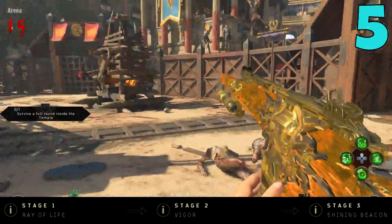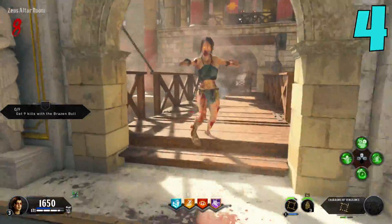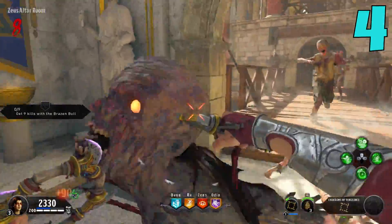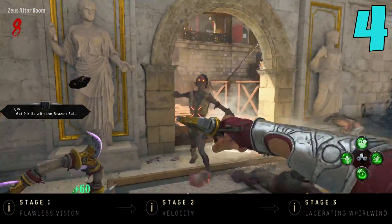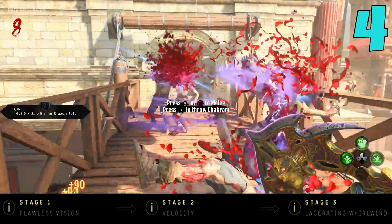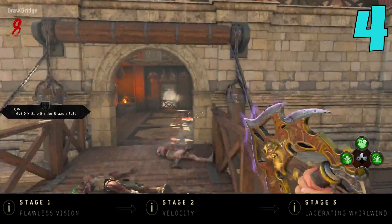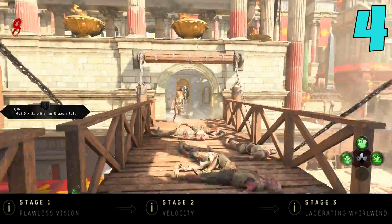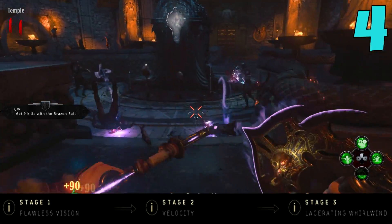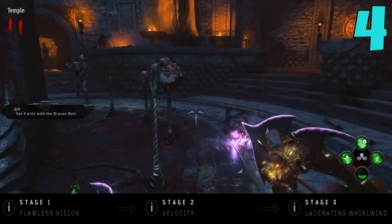Coming in at the number 4 spot, we have the Chakrams, and these things are just such a blast to use. I absolutely love them — if you want to have tons of fun on IX or Voyage, please use these. For Stage 1, it's pretty simple: you have a melee attack and you can throw one of your Chakrams out like a boomerang — it goes out, kills some zombies, and comes back. Stage 2 is very simple but probably my favorite thing: you get a massive speed boost while walking. You can just dodge through zombies or constantly circle a gladiator or a blightfather while stabbing them to death. It is just the funnest thing in the world.